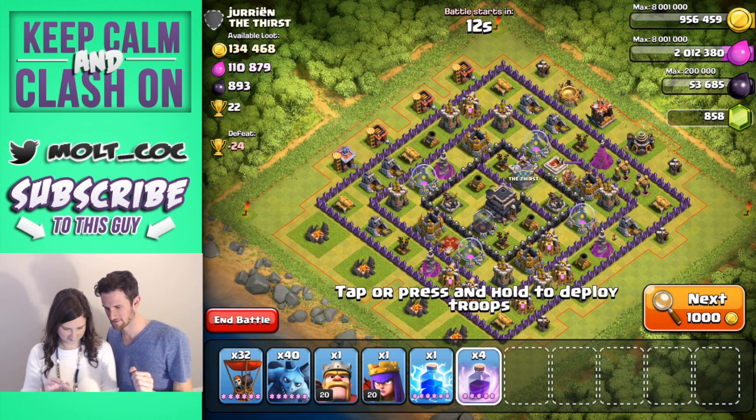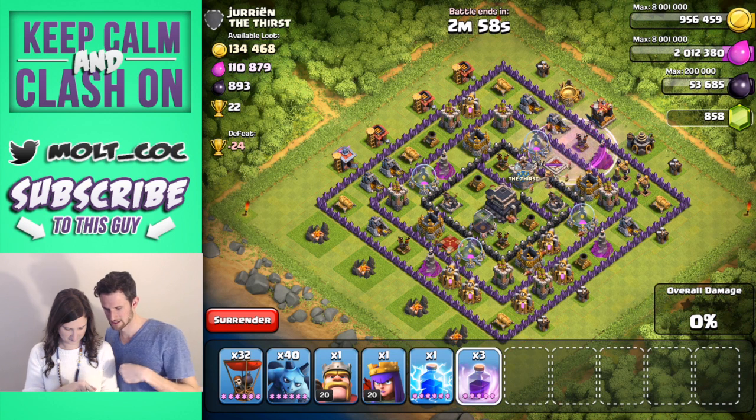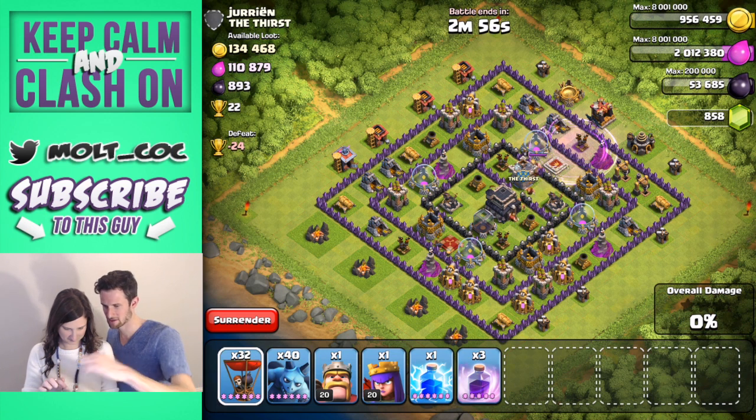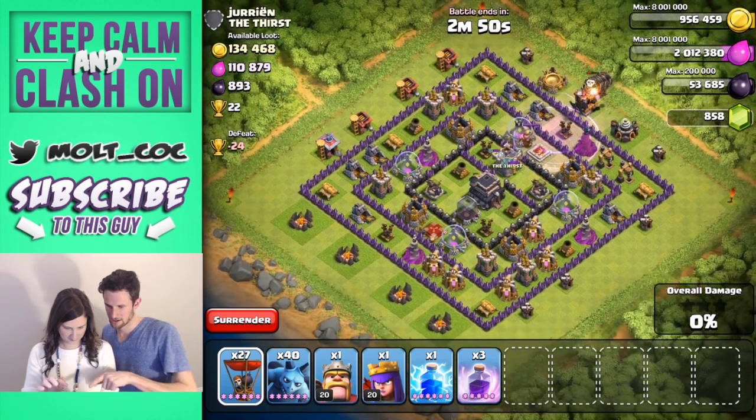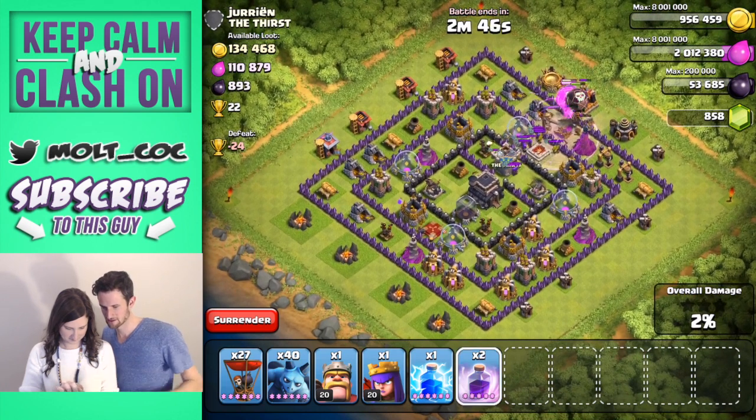Now drop down, grab these guys and click about five times up here — actually in here, outside. That's fine, grab another rage though, put it right down there in between those two.